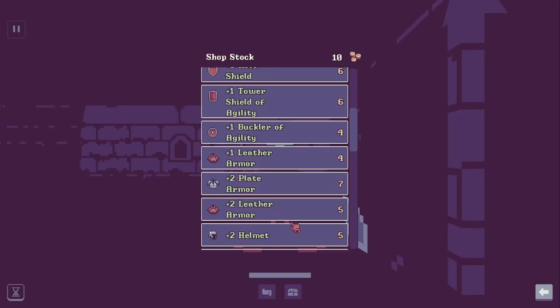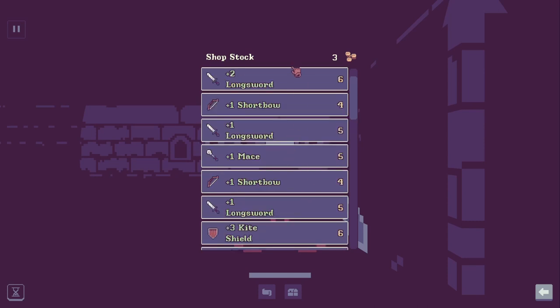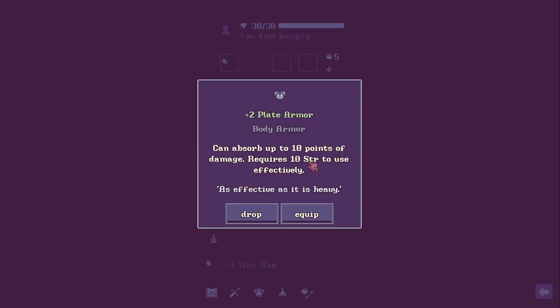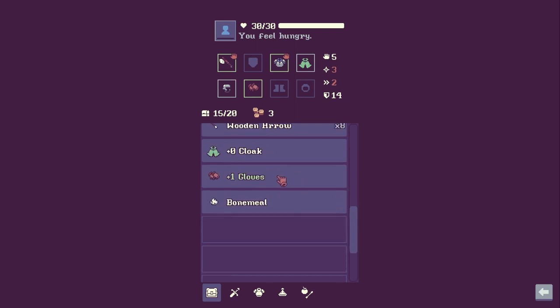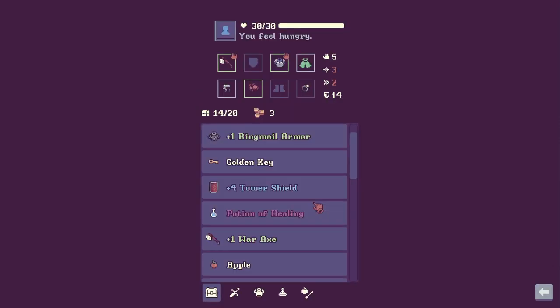Plus two plate armor might be nice, and a plus two long sword — or maybe I'll just come back later. I can absorb up to 10 points of damage, requires 10 strength to use effectively. I feel like there's a bit of a Brogue to this game — I know it's very definitely inspired by traditional roguelikes but it also just feels a little bit like Brogue.